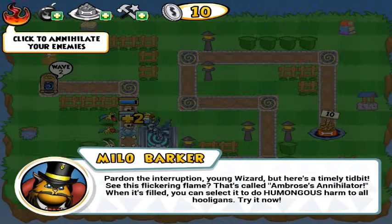Pardon the interruption — I'm a wizard, but there's a timely tip. See this freaking flame? That's called Amber's Annihilator. When it's filled you can set it to do enormous damage to all enemies.